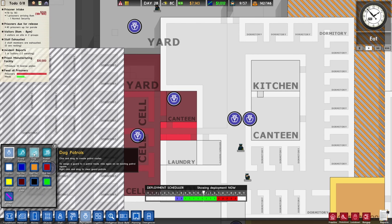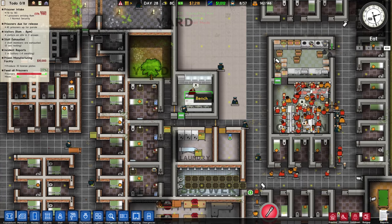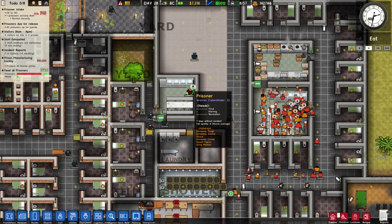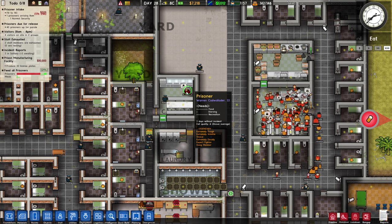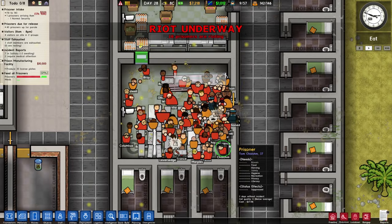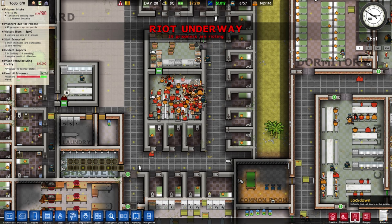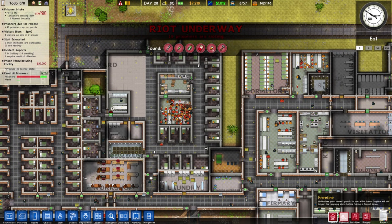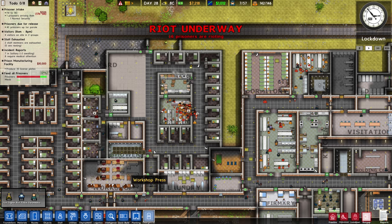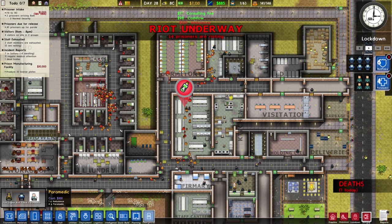We're going to need some guards in the maximum security prison area. Look at him — he's so angry, he wants food. I can see that would make him angry. We have a fight — there's a riot! It's time for a bang up, everyone go to their cells. We're having an emergency and I think we're going to need riot guards — hiring riot police just to be safe, and some paramedics because we'll definitely need them.